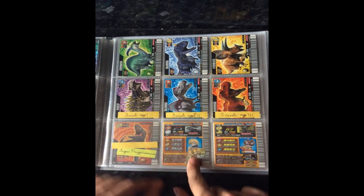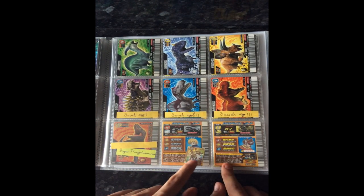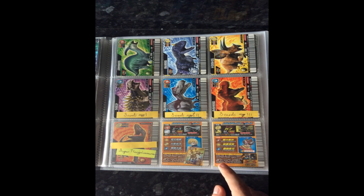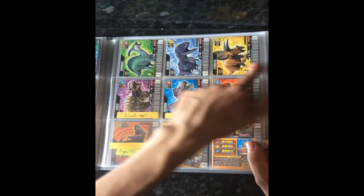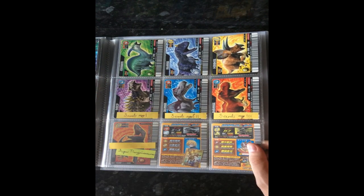I have an English S2 first Deinonychus picture for the lols. This page is empty because Eoraptor and Apatosaurus will go up here, and then the three secret eggs that no one seems to have would be good with it.